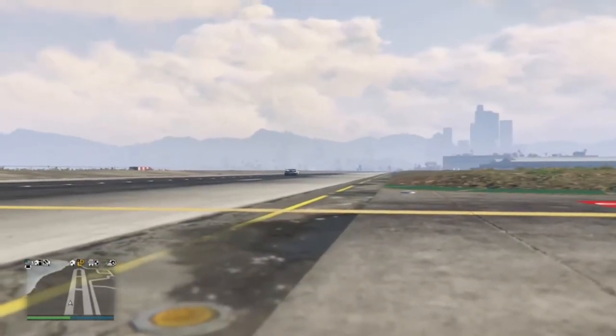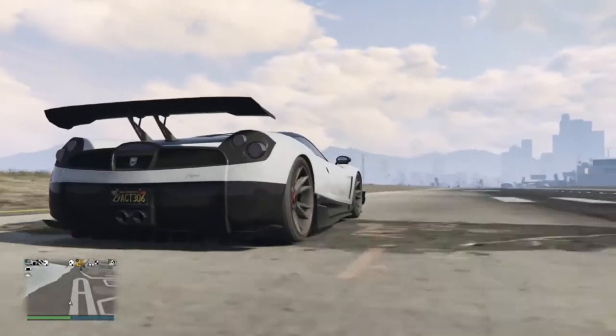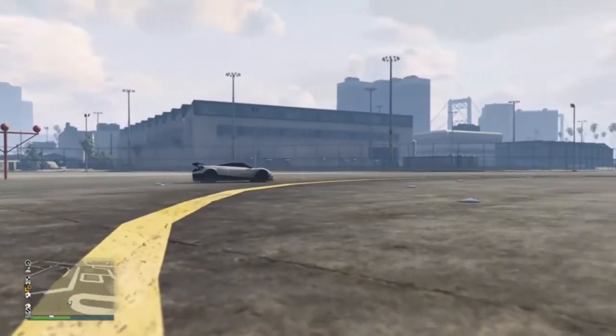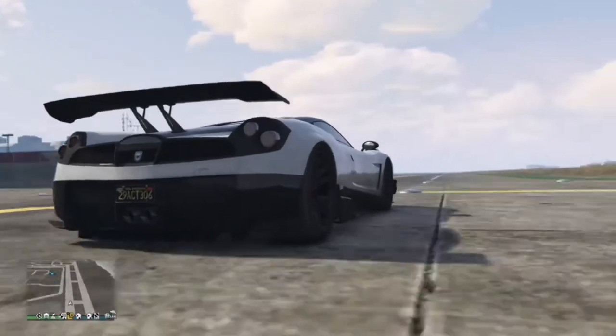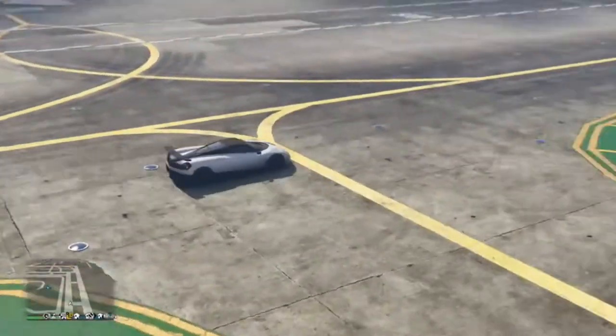For all of you who may not have seen any updates for this week's event week in GTA Online, the Pegasus Osiris and the T20 are actually discounted. I think the T20 is 40% off, and the Osiris I also think is 40% as well. But that is the Pegasus Osiris.